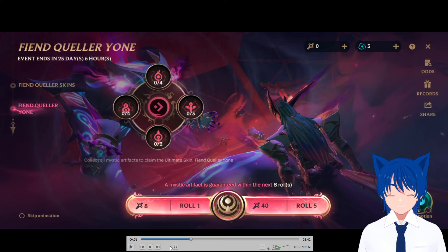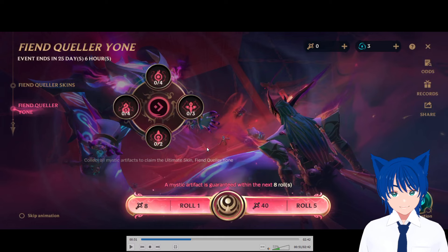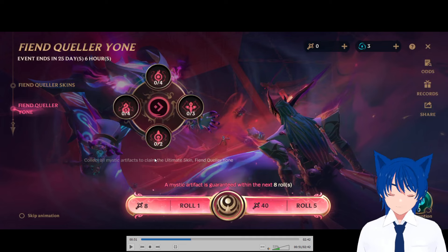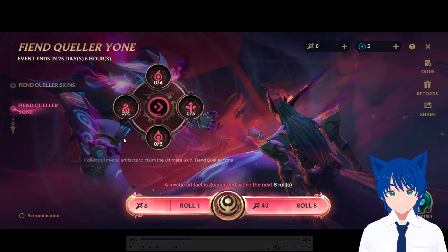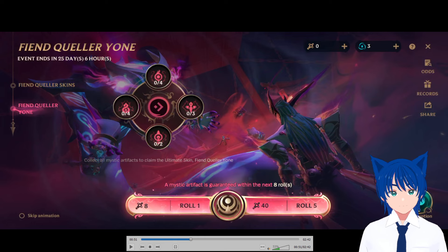What I don't like about this is they added the Fiend Queller skins here with these artifacts, and I honestly thought it could just be its own thing, but unfortunately that's not the case. So — collect all mystic artifacts to claim the ultimate skin Fiend Queller Yone. A mystic artifact is guaranteed within the next eight rolls, and it's 40 for five rolls — way more expensive.